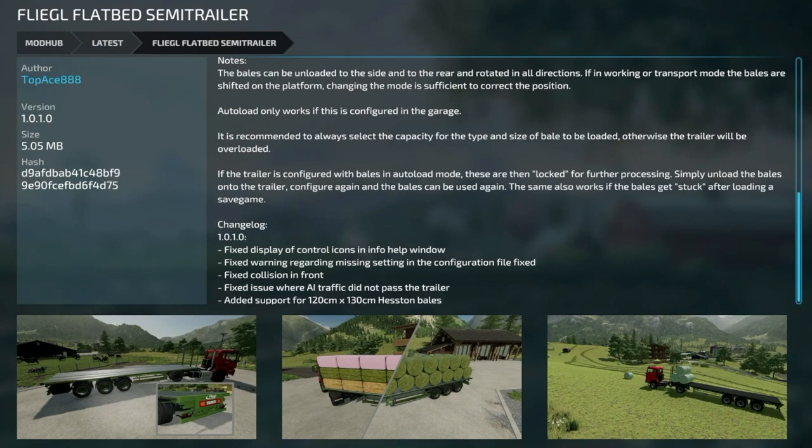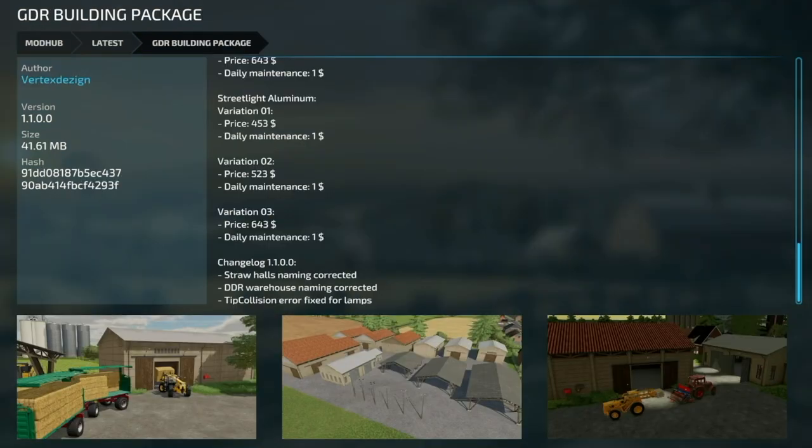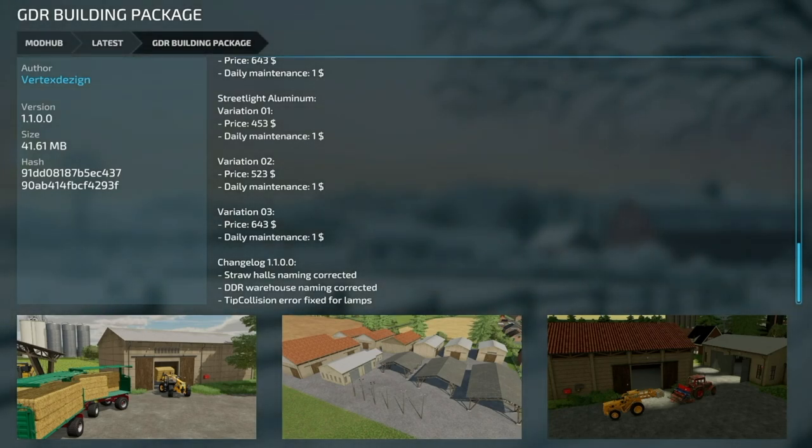Now let's go over some mod updates for all platforms — only got two. The first is the Flagel Flatbed Semi-Trailer version 1.01: fixed display of control icons in the info/help window, fixed the warning regarding missing settings in the configuration file, fixed the collision in the front, fixed an issue where AI traffic did not pass the trailer, and added support for 120cm by 130cm Heston bales.